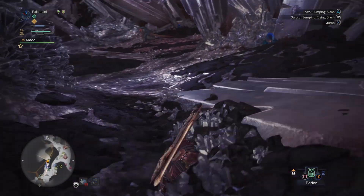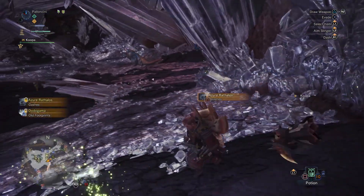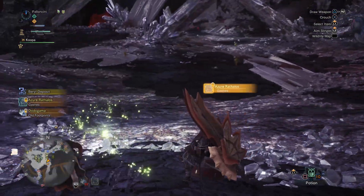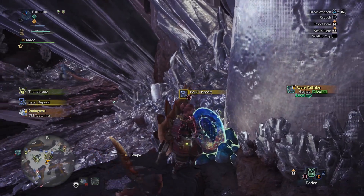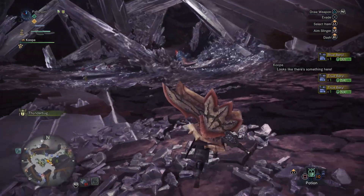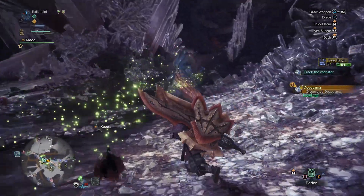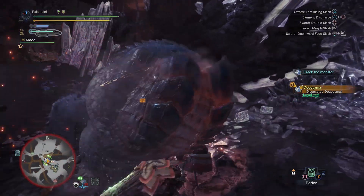Hopefully we don't run into any other monsters like Odogaron or Azure Rathalos — which I just found a footprint of. Let me go ahead and gather this barrel real fast. I'm coming for you, Mr. Cauldron Mouth. Is there any way to disable this zoom-in thing where if you go into a new area it zooms in on a monster? I don't really like it.